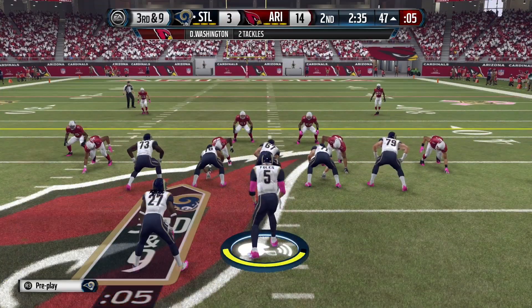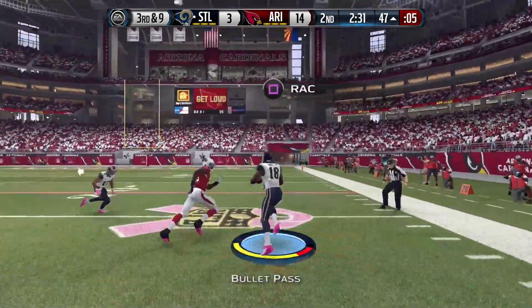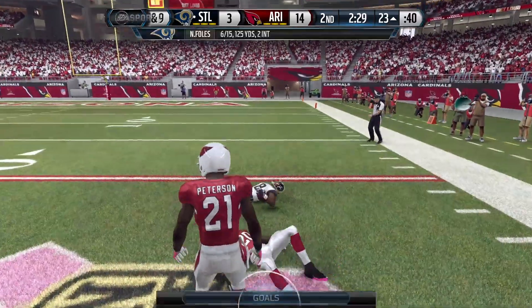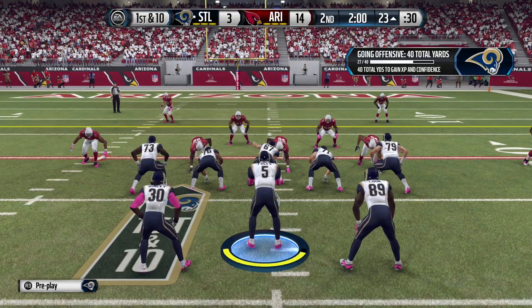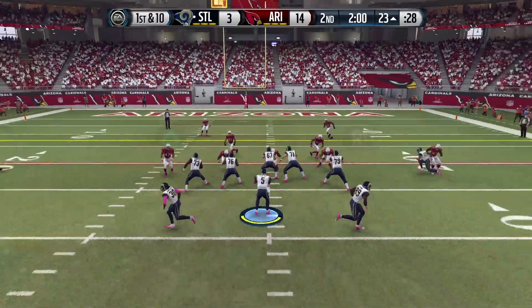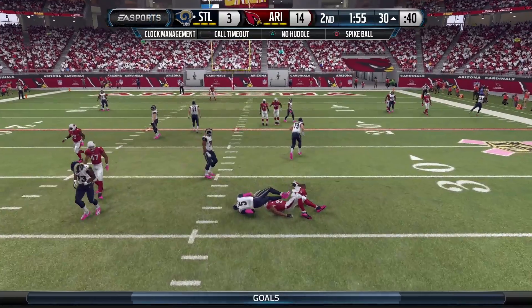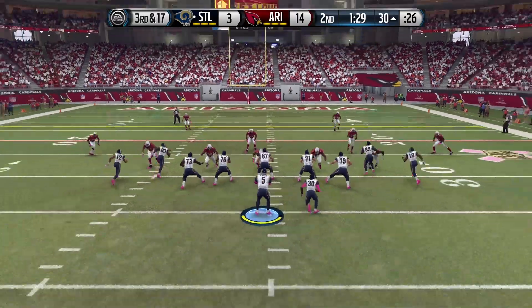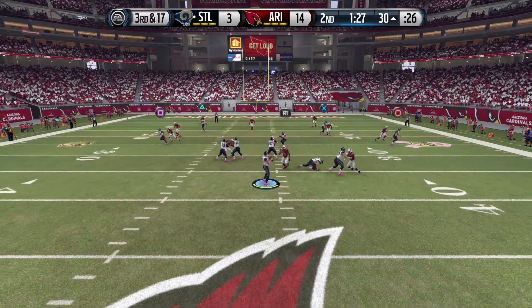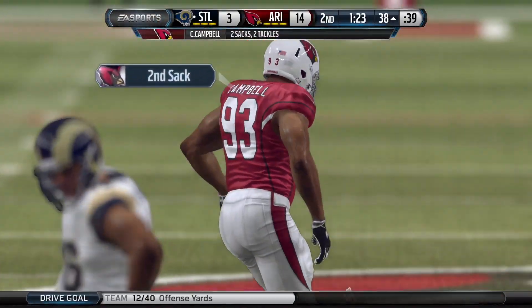With the Cardinals dominating and the Rams needing something to go, they found Kenny Britt to get down to the 23-yard line. A few plays later on first and 10, Foles rolled to his right and walked into another sack by Calias Campbell. Campbell continued to bring the pressure — on third and 17 he pushed an offensive lineman over to get his second sack of the season.